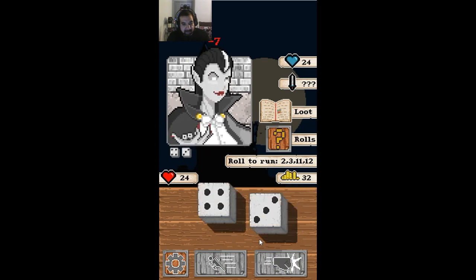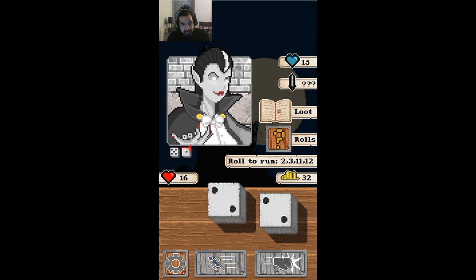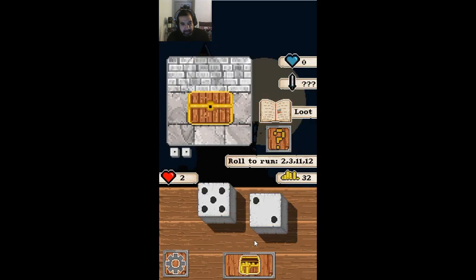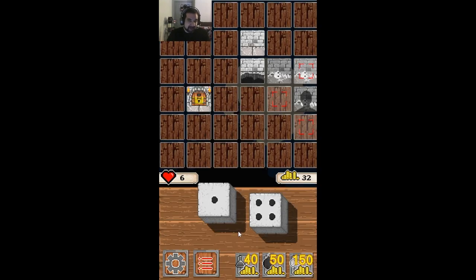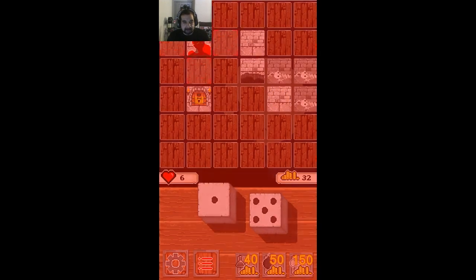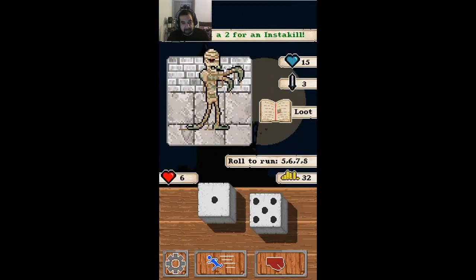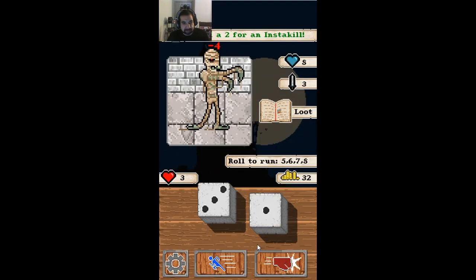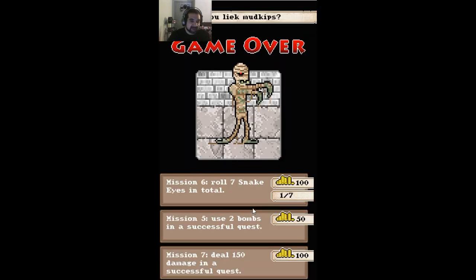That was not great. We need the money in that house. There's a whirlwind — it teleports you to different places on the map. We've got a mummy. We have 6 life and it has 15. Hopefully we're going to instant kill. We're not going to get an instant kill. We're going to die. Game over.